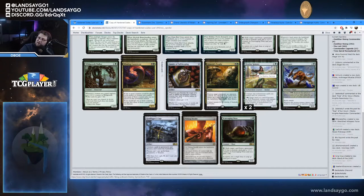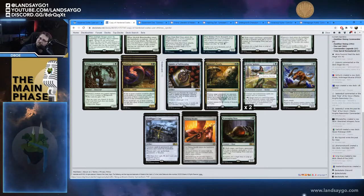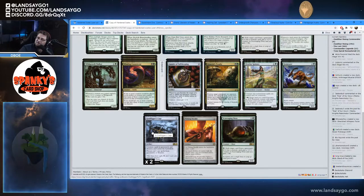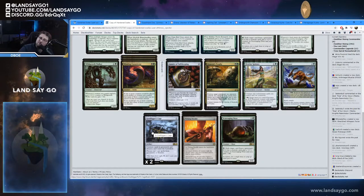Against Esper control with counterspells we're running a couple copies of Destiny Spinner. We do have some enchantments so we could potentially use its second ability for additional blockers or attackers, but it's mainly the first ability that matters — creatures and enchantment spells you cast can't be countered. It's two mana for a 2/3, so it can skirt underneath early counterspells. We also have Grafdigger's Cage in the sideboard for Niv-Mizzet combo, Rakdos reanimation, and it stops Collected Company — creatures can't enter from graveyards or libraries and players can't cast spells from graveyards or libraries. It stops Bring to Light, Niv combo, CoCo, Kroxa, and Uro.